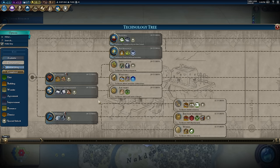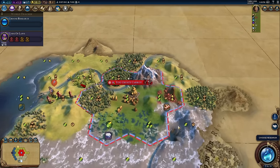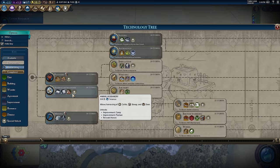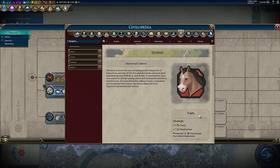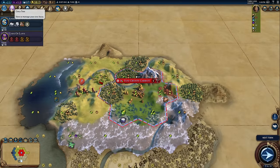I would always recommend beginning of the game, unless your start is crying out for an improvement really quickly which this one isn't, go Animal Husbandry first. Finding horses is really good because a horse on a tile being revealed gives that tile plus one food and plus one production — it's a really big upgrade and can often help quite a lot.